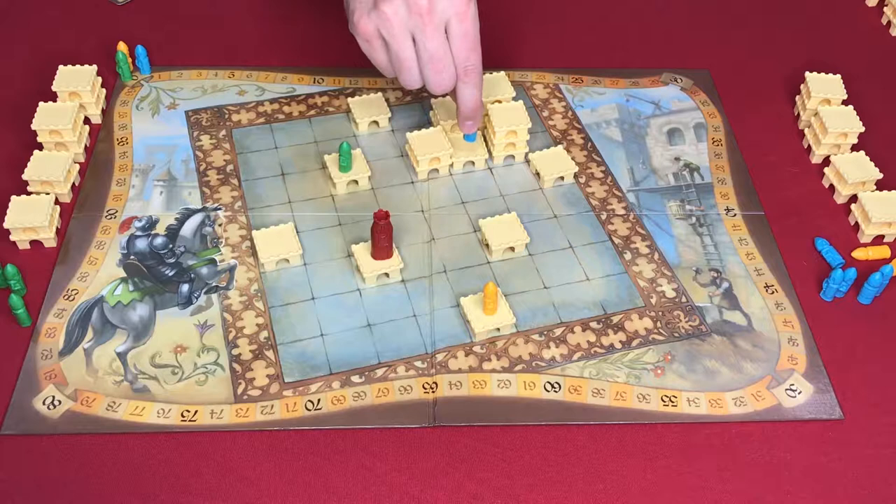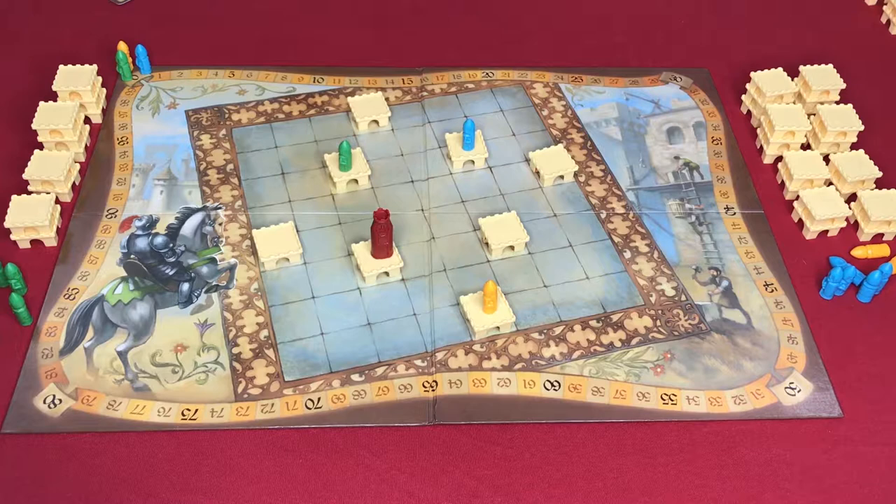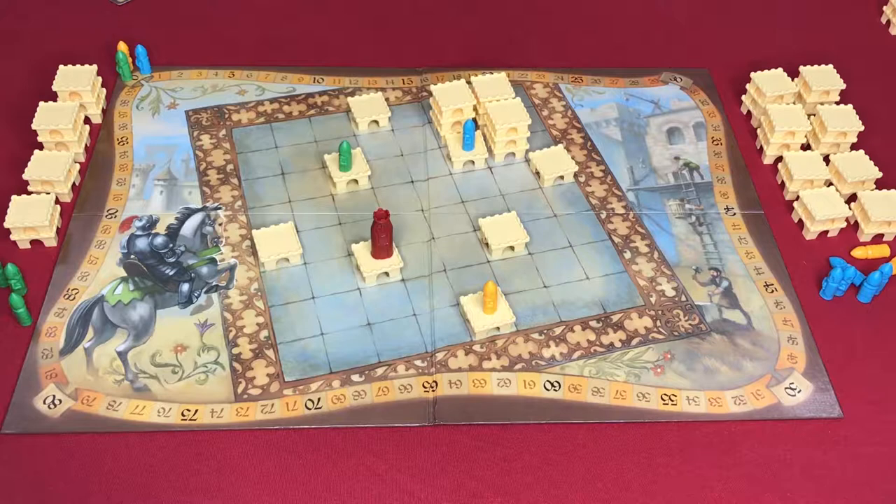When it comes to scoring, you score each castle that you have a knight in. You score the base of the castle — how sprawling it is — multiplied by the height of your tallest knight. For example, a base of four with a knight on the first level scores 1×4 = 4 points. A yellow knight on the third level of that same castle would score 4×3 = 12 points. If yellow had multiple knights in the castle, yellow would still only score once — you score once per castle regardless of how many knights you have in it.